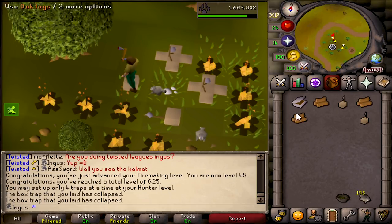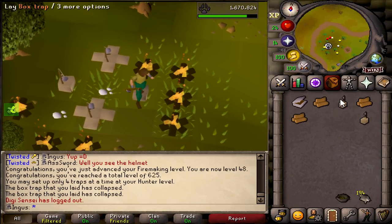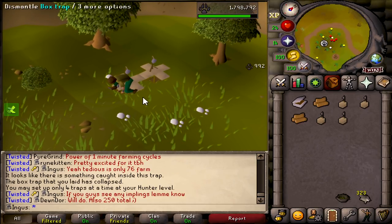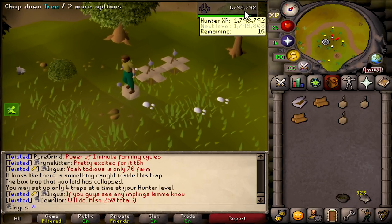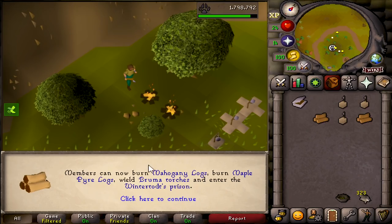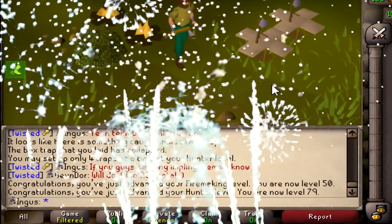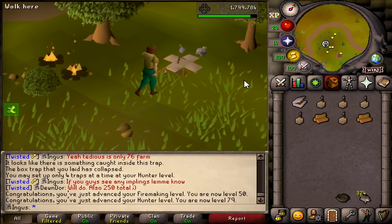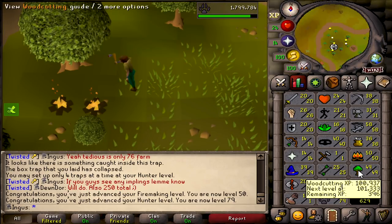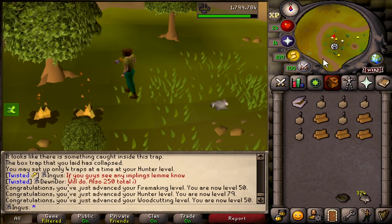The Wintertodt levels shouldn't take too long. We're closing in - 625 total - and we'll probably get another hunter level since that's what I'm still prioritizing. We're 16 XP away - that's awkward. There's 50 firemaking, which means we can now burn mahogany logs and do Wintertodt - that's where we're headed next. There's 79 hunter - one level off from five traps. And there's 50 woodcutting, so we can now do everything we need to do.